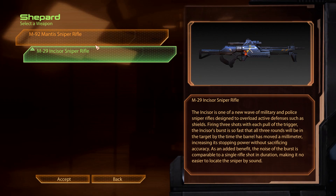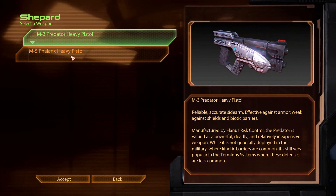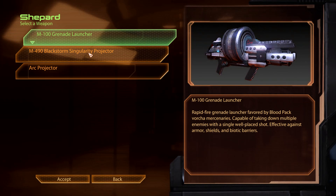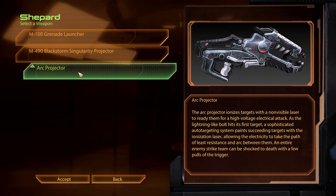It's a police rifle - I was gonna make a Planetside 2 reference about the yellow and blue paint, but I didn't know if I should. What the fuck is that thing? Heavy pistol. I'll stick with what I've got because it doesn't look like shit. And then we got three options here: grenade launcher, which was fun to use, the Blackstorm Singularity Projector, and the Arc Projector.